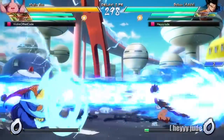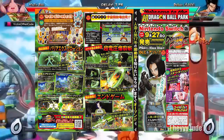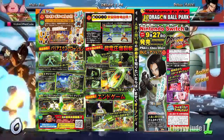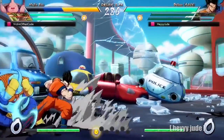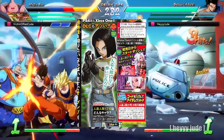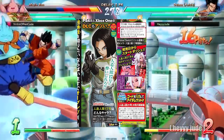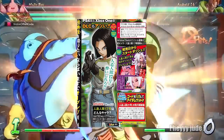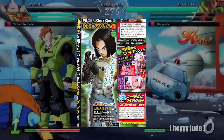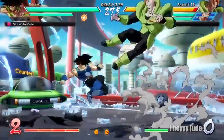Hey, what's up, my space cowboys? Jude here. We finally have the scan for Android 17, along with the new stage in the Halloween-themed costumes for lobby avatars and stickers. To get right into it, let's start talking about Android 17. Previously, we did not know which version of Android 17 they were going to use, and it seems like it is confirmed now that it is Dragon Ball Super Android 17, as you can tell by the outfit he's wearing and some of the moves.